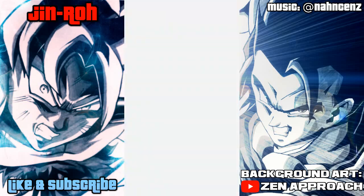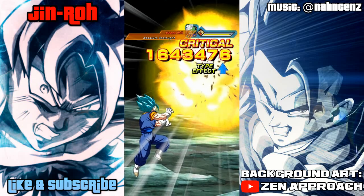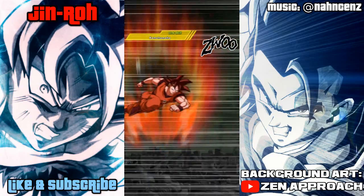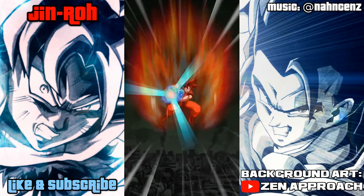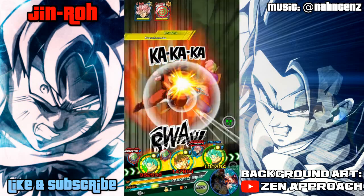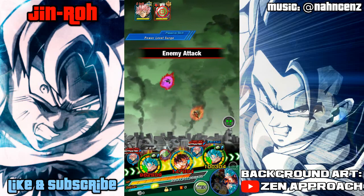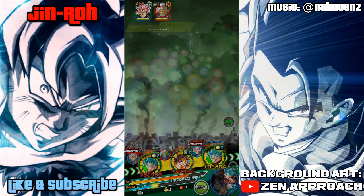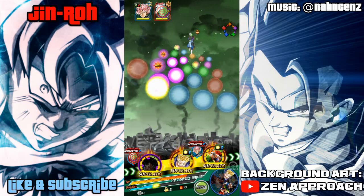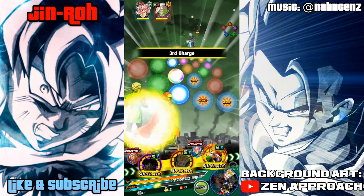This is pretty much the base attack form that we're going to start out with, and over time throughout this video you're going to see how much of an increase you'll see from each of these units. Now Kaioken Goku looks to have about 400,000 in potential in terms of damage output initially. Obviously Tech Vegito Blue and Ultra Instinct Goku are going to be much higher because they are much better units.